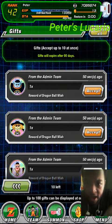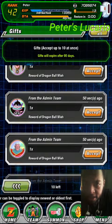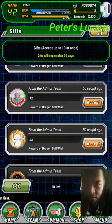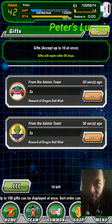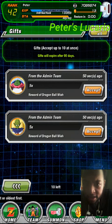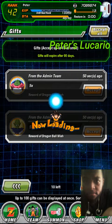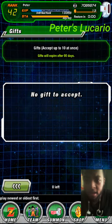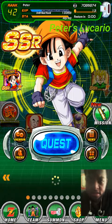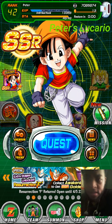Now we go to gifts. We have King Kai — or whatever Kai that is, I think that's South Kai — Kibito Kai five, Korin five, Bibidi five, Babidi five, Elder Grand Guru five, and five Kami. Accept all. That's basically it — I just wanted to show you guys a quick Shenron summon.